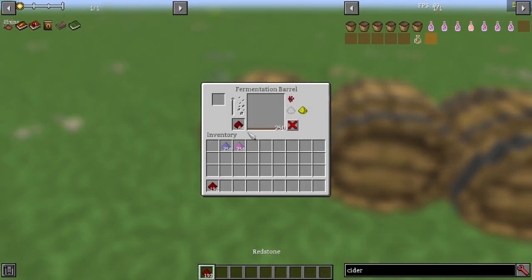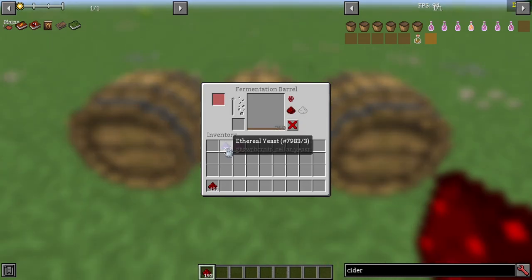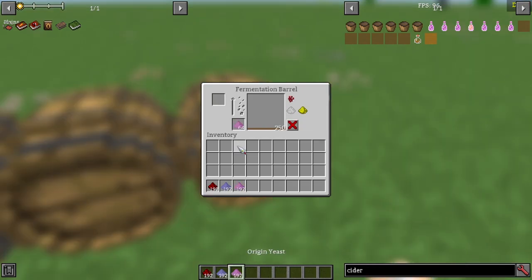Adding Redstone to potent cider makes it potent extended, granting level 2 absorption for 2 minutes. Adding Ethereal Yeast to potent or extended cider turns it into Silken Nectar, granting a random level 1 positive vanilla potion effect for 10 minutes. Adding Origin Yeast to potent or extended cider makes it intoxicated, granting either level 3 absorption or level 3 wither for 1 minute and 30 seconds.